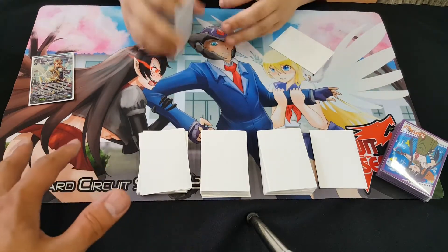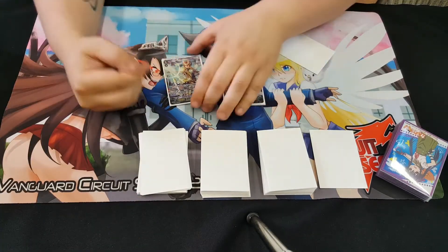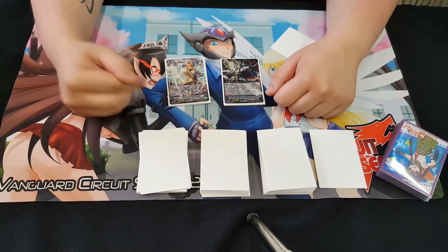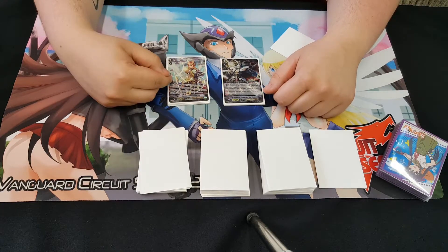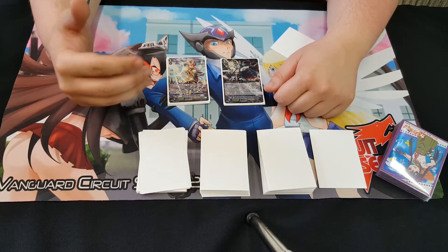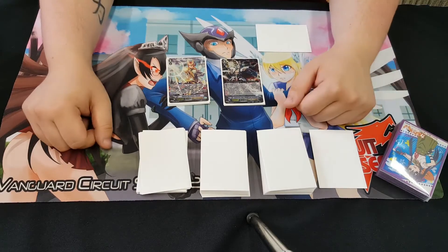What do the skills do? Let's start off with Gurgut. Gurgut's Onstride skill is Counter Blast 1, check the top four, Superior Call something, and it gets plus two. That's pretty good — helps combo off or unite. His GB2 effect is Counter Blast 1, Soul Blast 1, check your top four, and guard with something. So it's a superior guard in a way. Yeah.